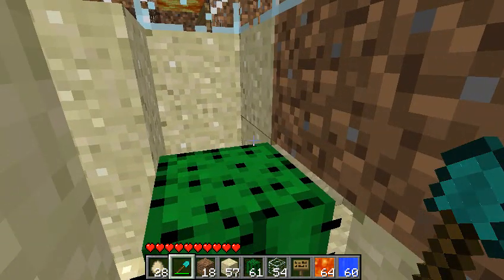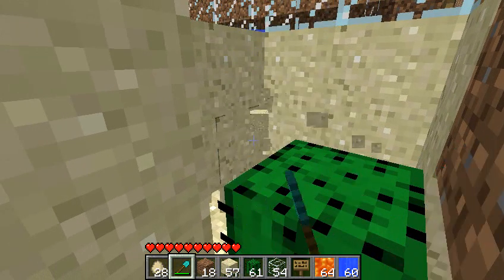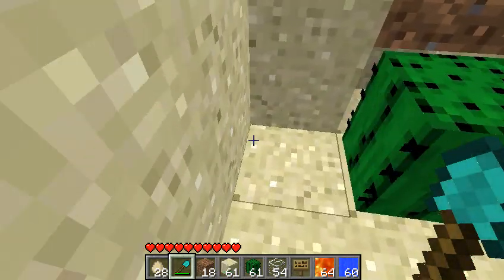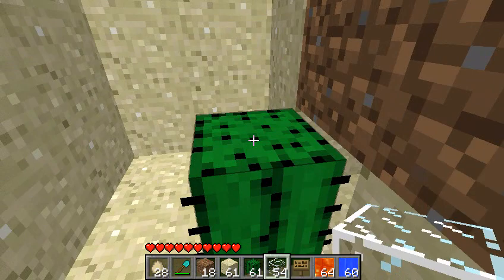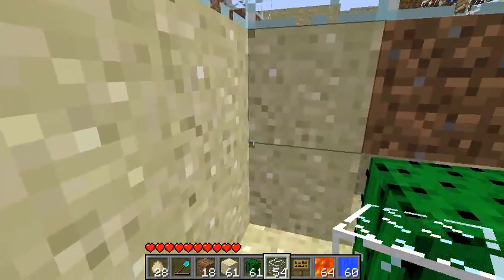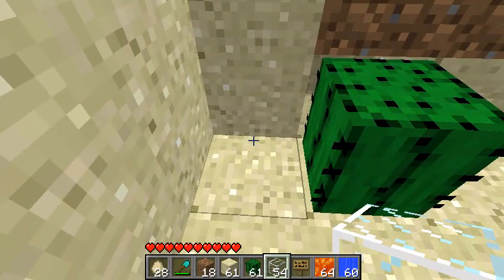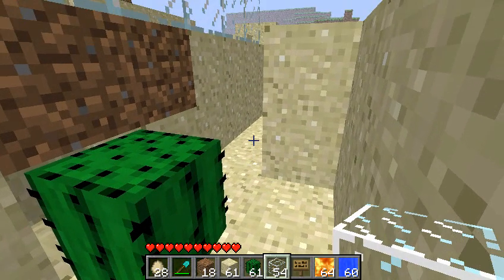Now, whichever direction you prefer the water to travel in is up to you — I'm going to pick the left side. You're going to want to delete the blocks around the cactus, kind of making a channel for the water to pass around. The water is going to come out here and it's going to flow down this block, travel down one block, and the items will sink because items do not jump and they will continue on to your collection point.